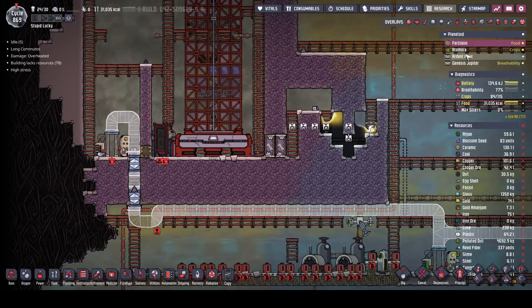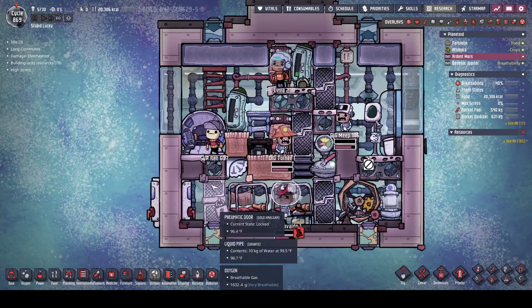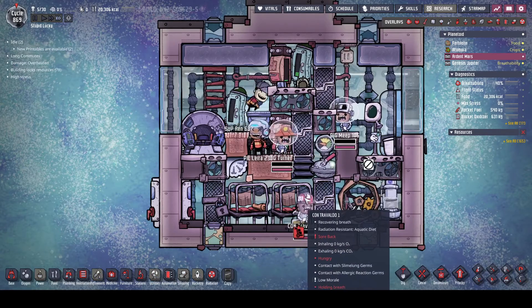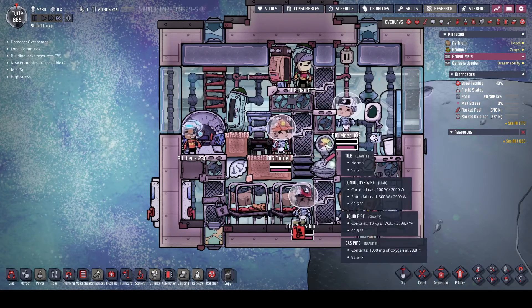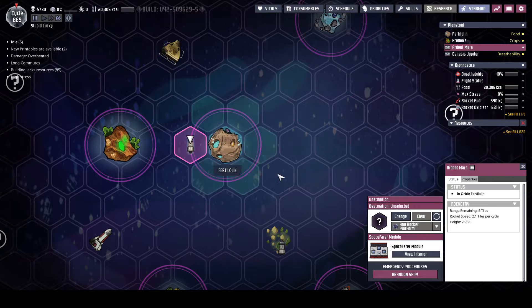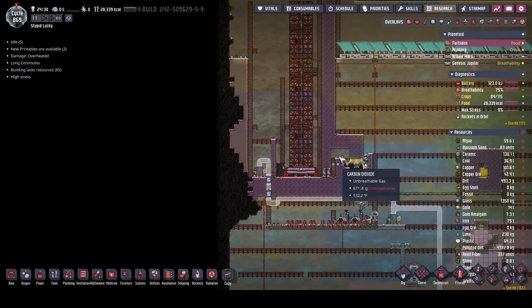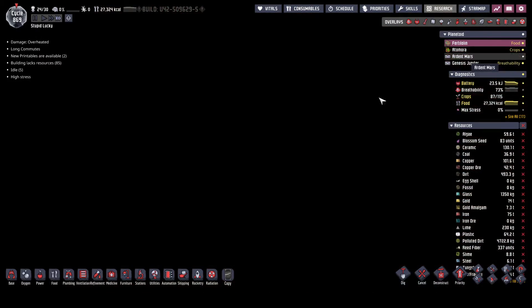Hello friends, Mav's back with another episode of Oxygen Not Included. Between episodes I went into the rocket, rebuilt this door and unlocked it, and put the available atmos suits on the duplicants - a couple are about ready to break, but at least three out of five are wearing them. The rocket's landed, and I'm going to leave them in it for a little bit until some of the heat dissipates because I don't want to scald them.